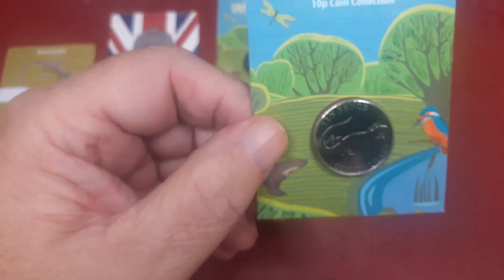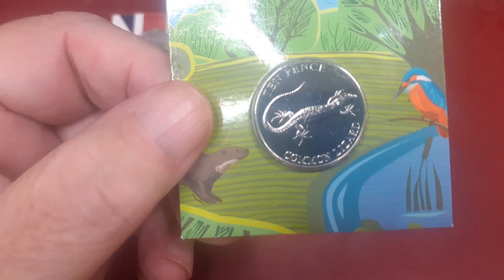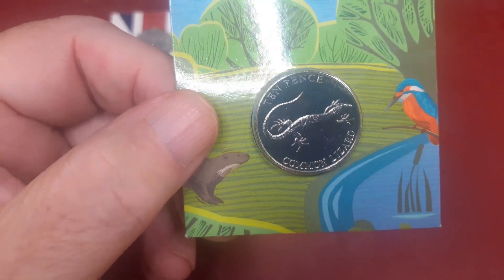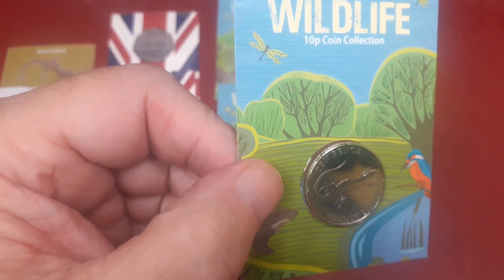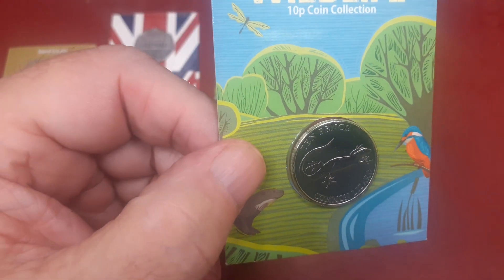Out comes the cheat sheet again — that's a common lizard, apparently. I think these are probably the worst ones I've seen, because there's no definition in these. The creature is too small to be putting on a coin.